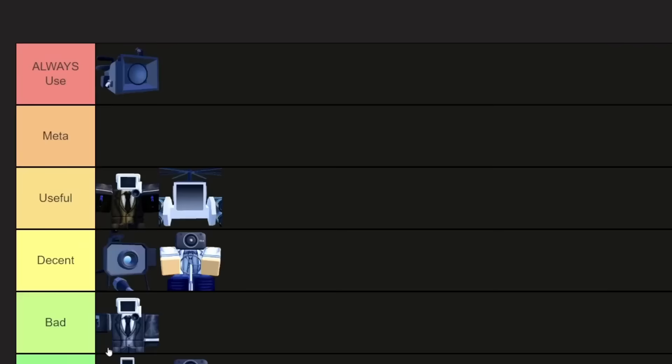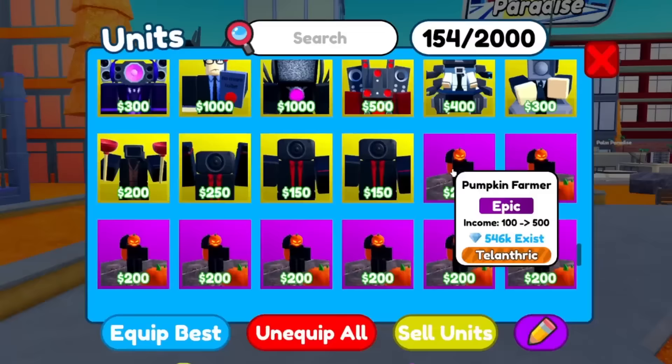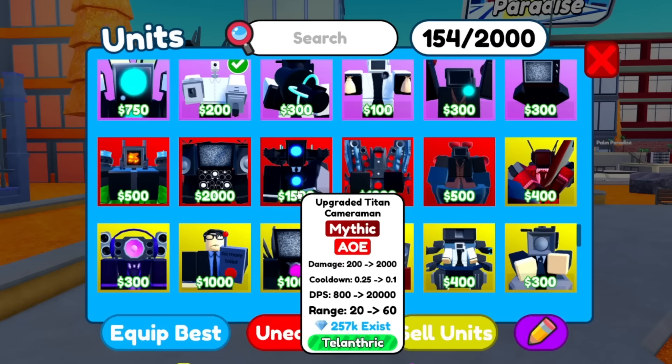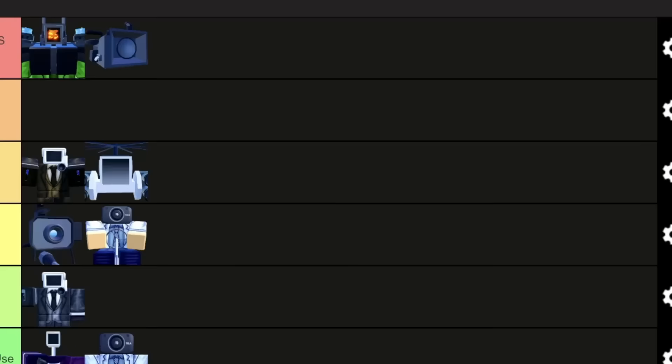Corrupted Cameraman gets to go at the top of always use. He does so much damage — this guy actually does the most damage per second in the entire game. I think I just scrolled past him. Here he is — 25k DPS, and he's actually cheaper to max out than Upgraded Titan Cameraman.